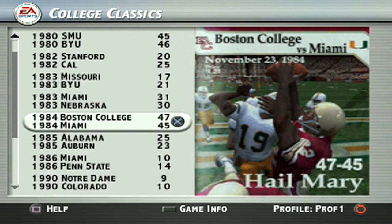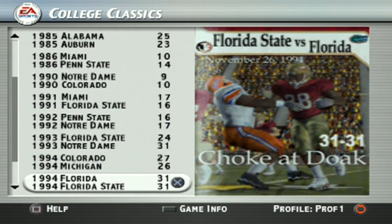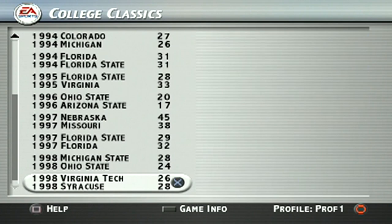College Classics is where you can relive some of the best games and best moments in college football history. It gave you about 20 games, starting back in 1980 where you had SMU take on BYU, going all the way through the 80s and 90s, and it even gave you last year's national championship game — which back then was the Fiesta Bowl, number one Miami taking on number two Ohio State.